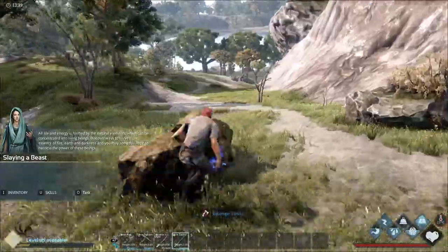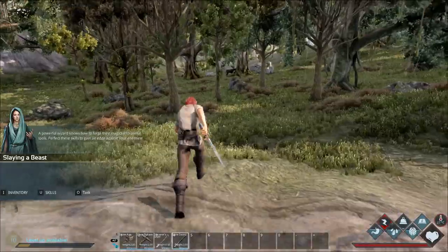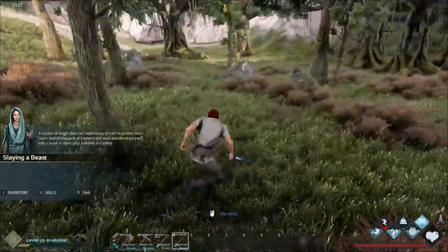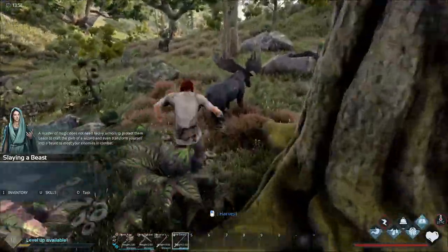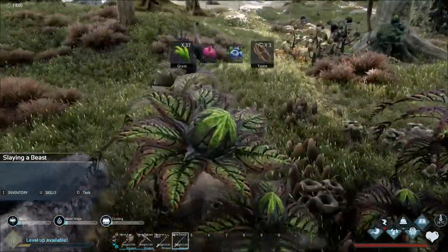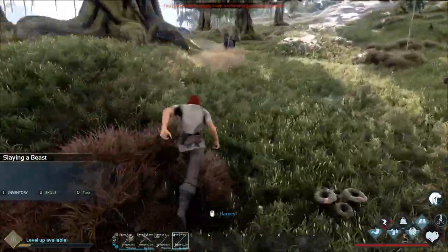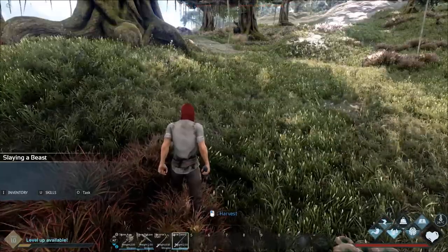Let's start by trying to kill something. There's a moosen right here and this moosen's going down. I have no idea how hard these suckers hit - I feel like I'm probably gonna die. I don't know what level he is because the name is not showing up. Oh yeah, you better run - we're chasing you down. I'm fatigued, let's get our stamina back.